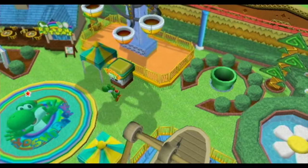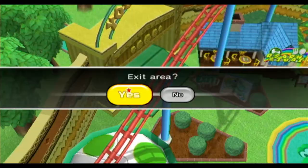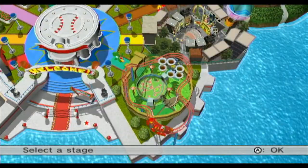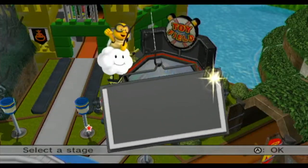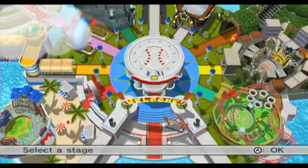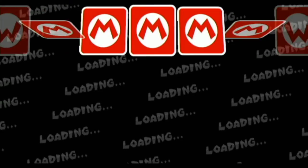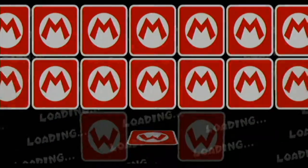Well, in that case, before we move on to the next park, we have a bunch of other things that have opened up in the other parks. I guess we'll go back to Mario Stadium first, and then we'll do Peach's Ice Garden. And Toy Field's open. Anyway, let's enter Mario Stadium, because we can now unlock a bunch more of Mario's team.